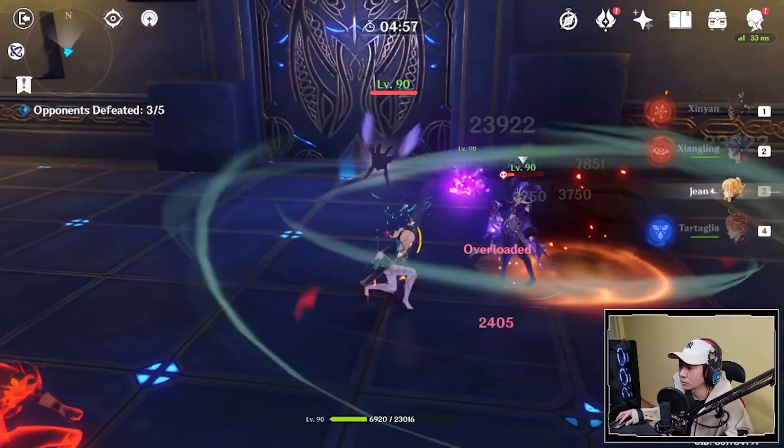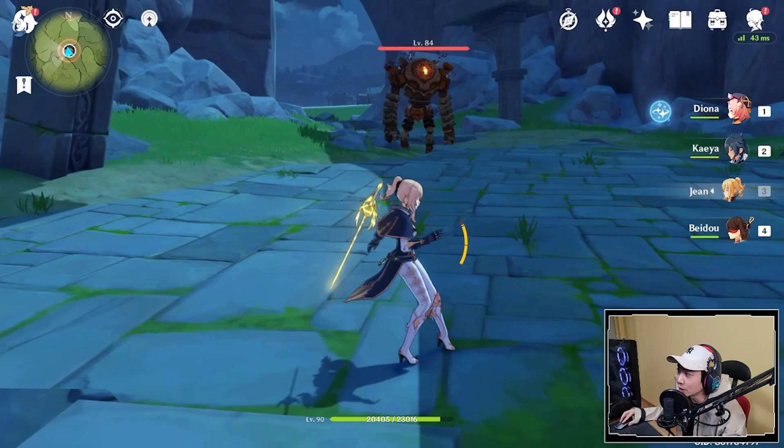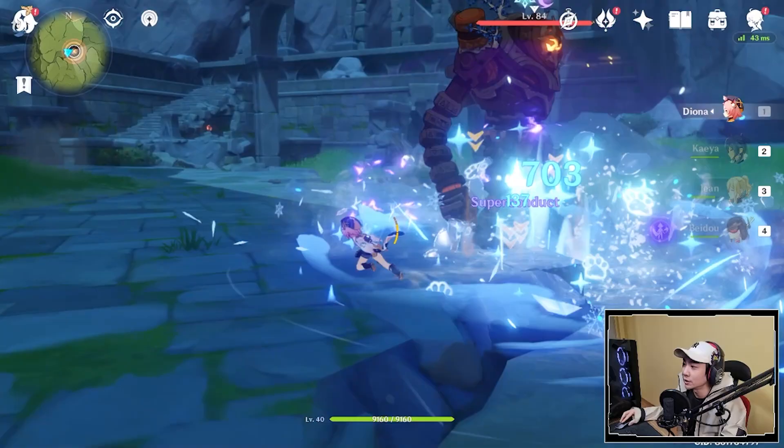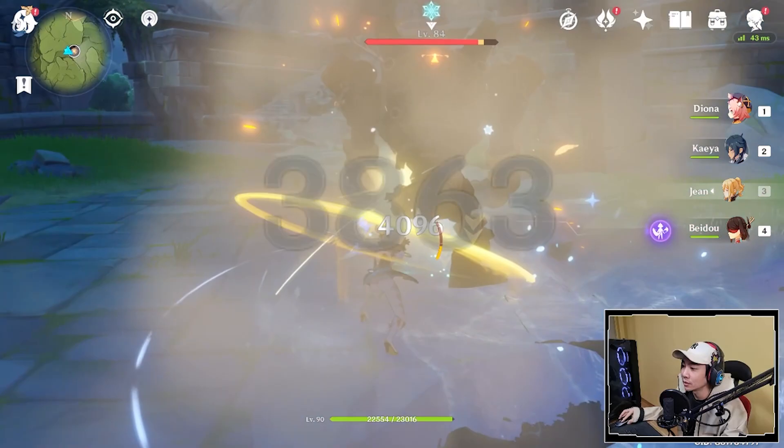On these big mobs, you want to make sure you superconduct them. The charge attack is nice because it's going to do a lot of damage on them still. Obviously they have physical resistance, so it's not going to do as much damage, but Jean still has such high physical damage output.